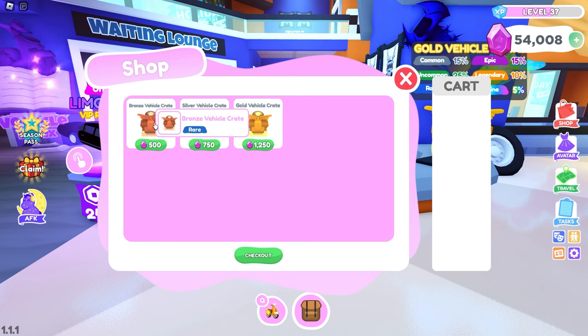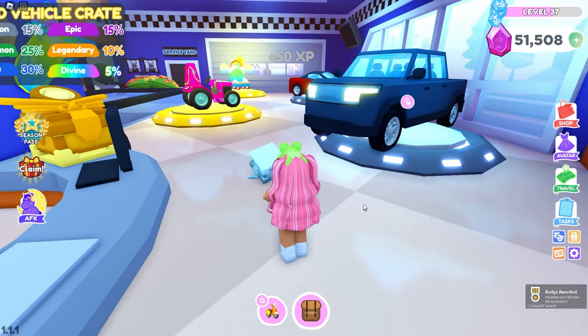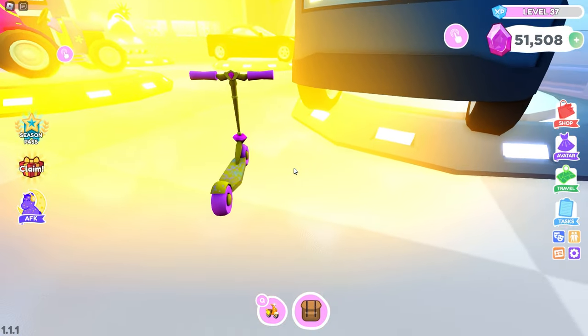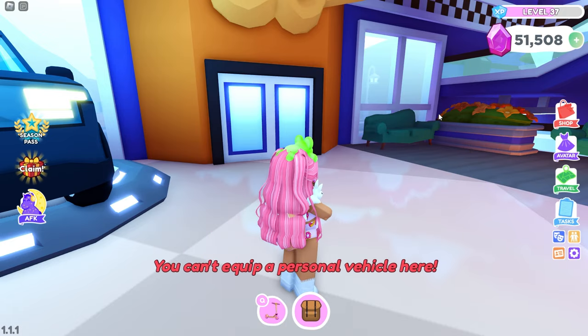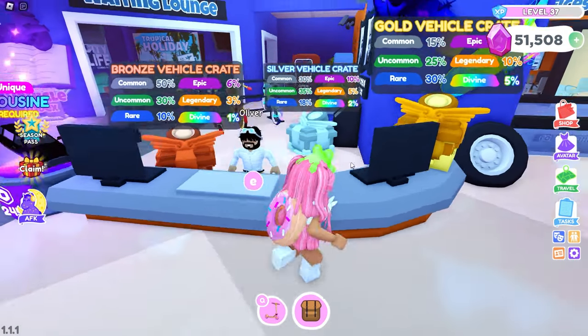And these are the prices here. So the bronze is 500 gems, the silver is 750, and the gold is going to be 1250. Of course, this one's going to be the most expensive. It kind of looks the same as the OG, but they changed the color. Oh, that's a cute scooter. Oh, that is pretty — it has like a cute little gemstone on it. The princess scooter — legendary! Guys, we got a legendary scooter on the first unboxing from a silver crate!